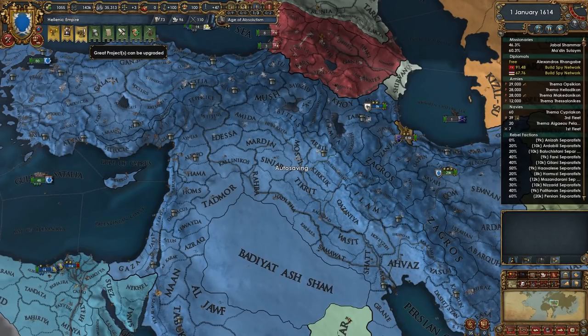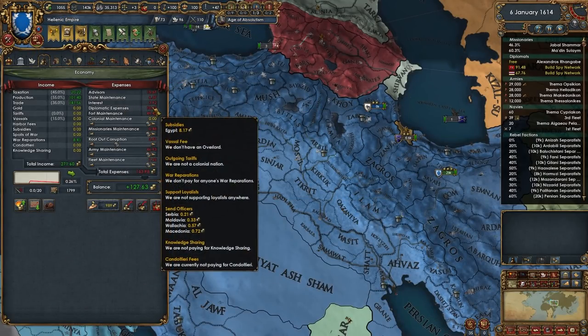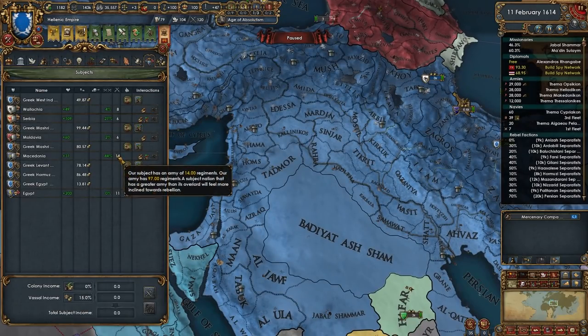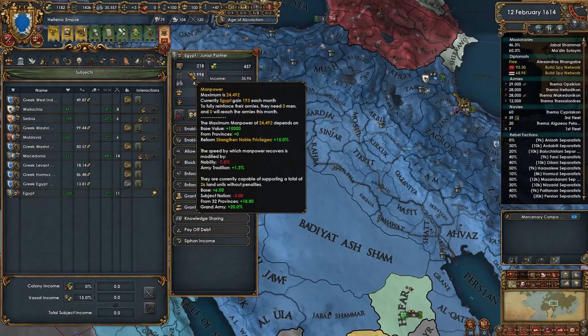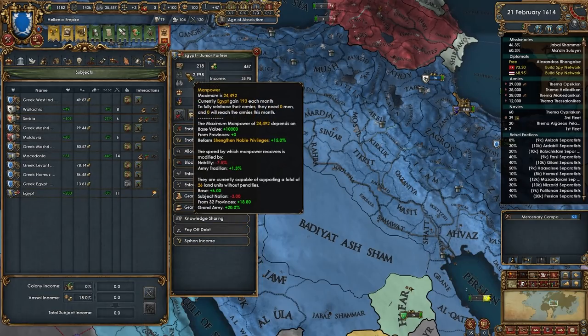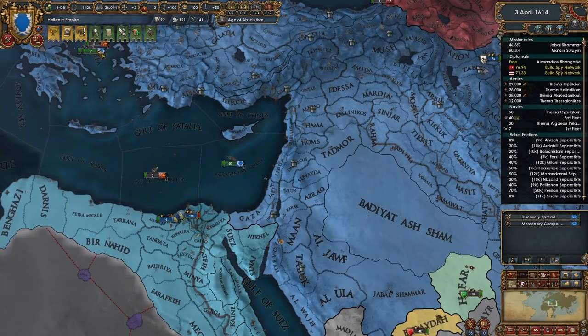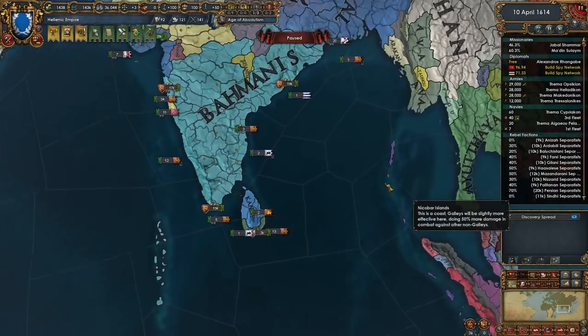The loans don't matter nearly as much because they are costing us very little in interest right now. We are subsidizing a couple of our subjects as well — we're subsidizing Egypt, right? How is Egypt doing militarily? They're up to 11. Their autonomy is so high — max of 26,000. So they are getting there. I don't think I really need to subsidize them anymore but I'll continue just to make sure we're not falling behind.